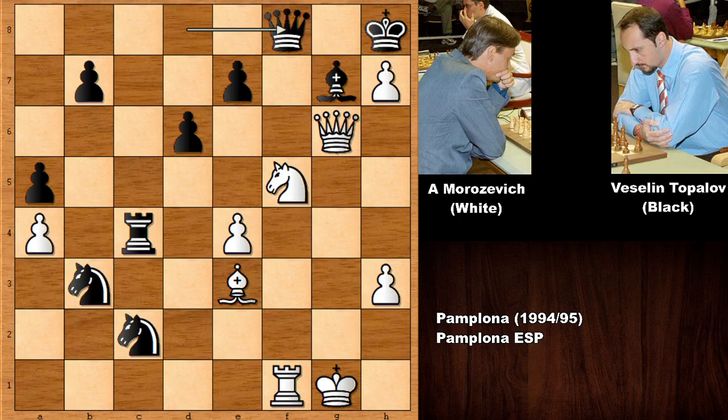So did you see the move? The move is simply bishop to h6, and after this move basically there is no good defense against bishop takes bishop, queen takes bishop, queen takes queen, checkmate.